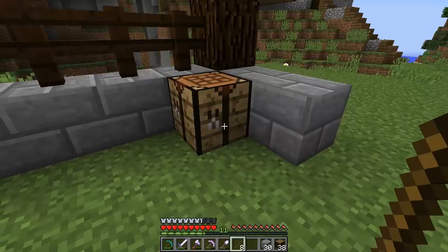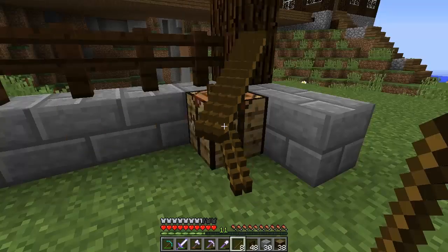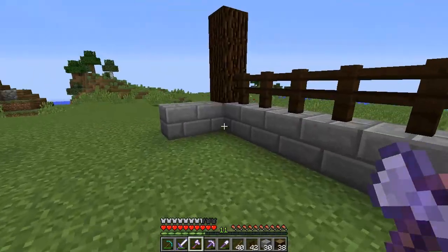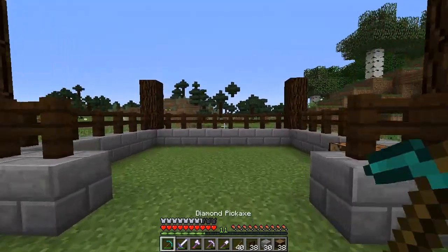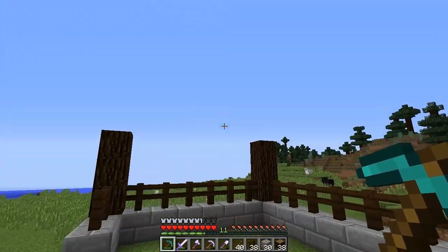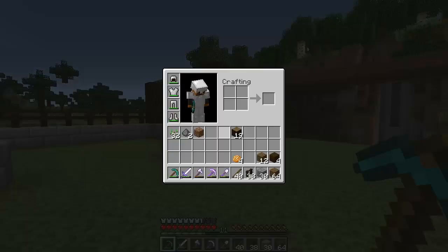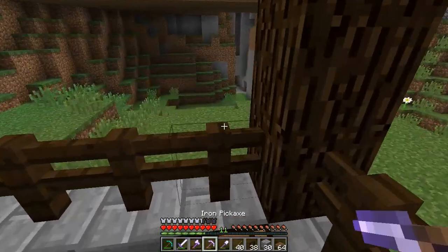This is dark oak, so we're going to have to use all of this. Make ourselves some nice fences — and this should be plenty to finish this little project. As for the roof, I do have an idea — I think it's going to be cool looking. It's basically going to be like a fenced roof, which is an interesting design. Actually, we're going to use spruce and make it a slab roof. I don't want to use too much stone brick — that's not really what the theme of this area is about.